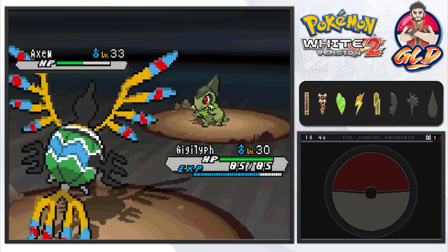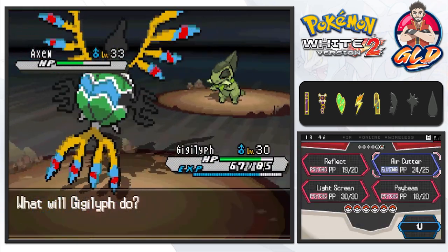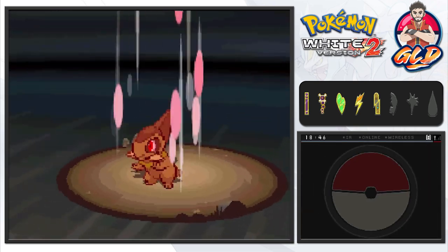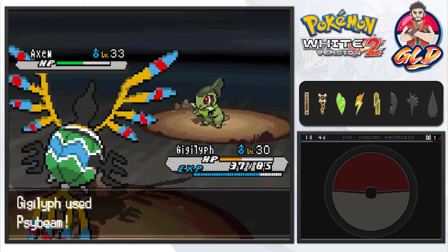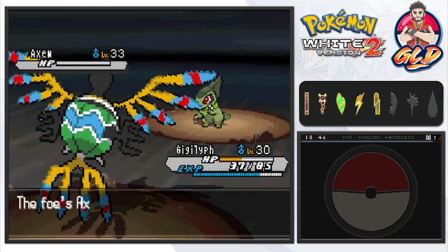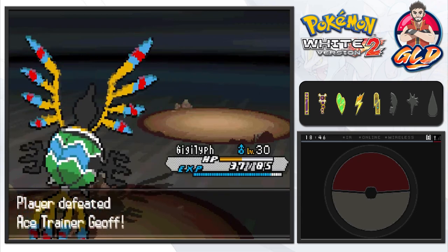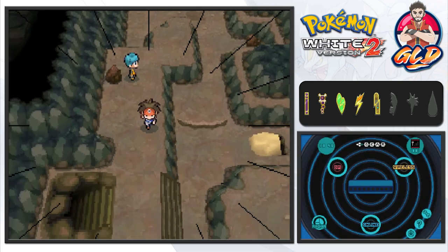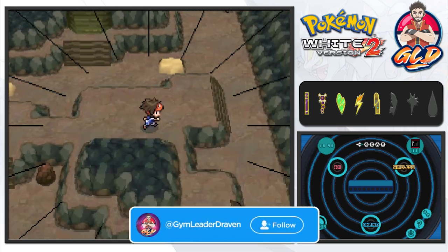Here comes a Slash attack. As many of you guys already know, Axew is more of a physical attacker than anything, so you've got to be aware of that. Here comes a Dragon Claw - and yes we are thinking with that Reflect. There you go - Axew defeated! Gigalith is kicking some butt - I'm actually being strategic. You guys must be proud of me!